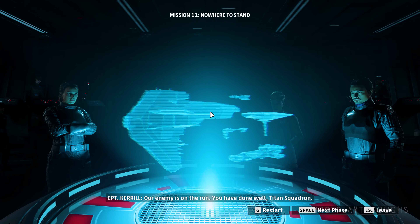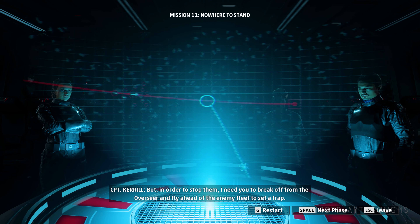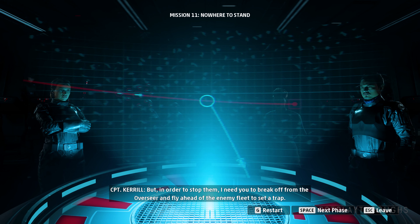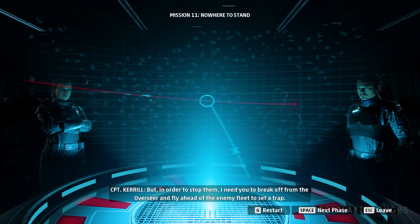Our enemy is on the run. You have done well, Titan Squadron. But in order to stop them, I need you to break off from the Overseer and fly ahead of the enemy fleet to set a trap.